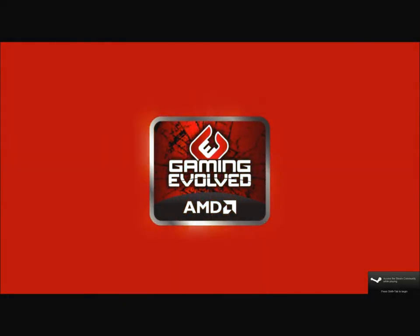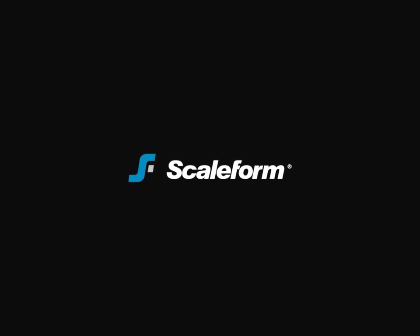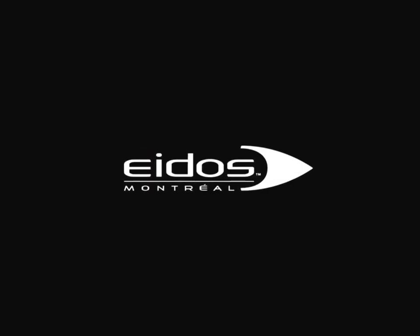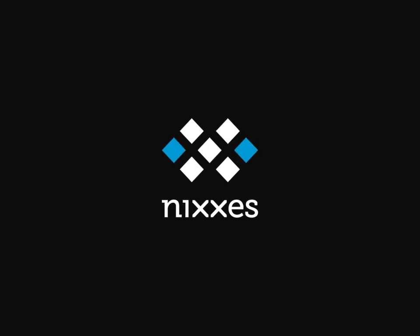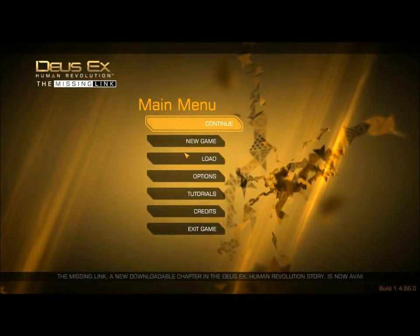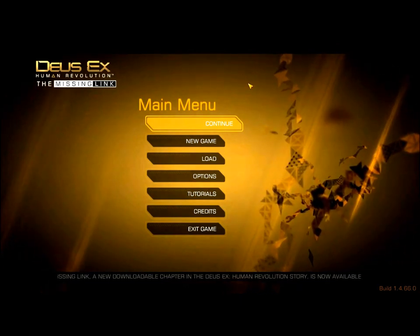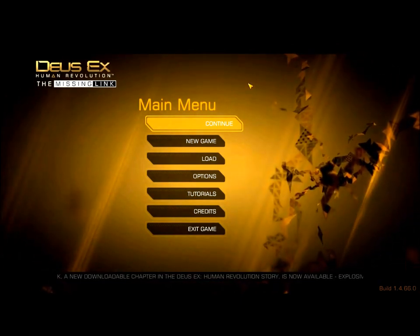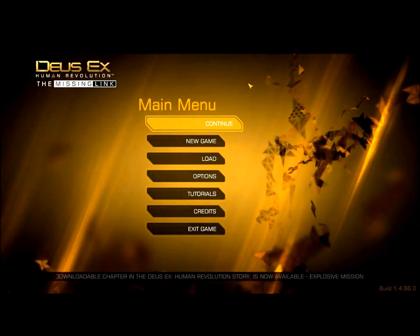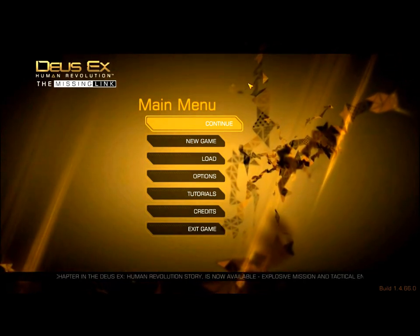Hello everyone, and welcome to Let's Play Deus Ex Human Revolution, The Missing Link Edition. So far one real piece of DLC has come out for Deus Ex Human Revolution subsequent to release, and it is The Missing Link. It's pretty interesting, mostly because of the Factory Zero achievement, which I'm going to go for. This will not be a maximum XP guide — I'll explain how to get maximum XP as I play through, but that requires Praxis points, and I'm going for Factory Zero, so we can't do that.